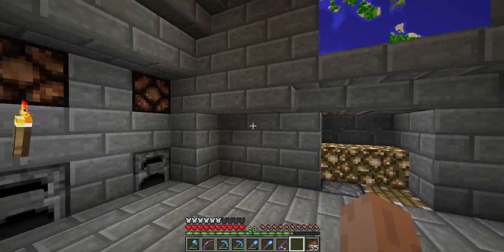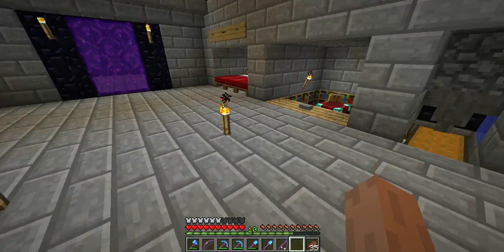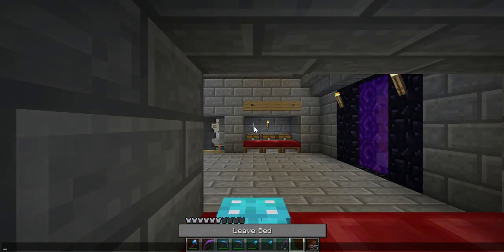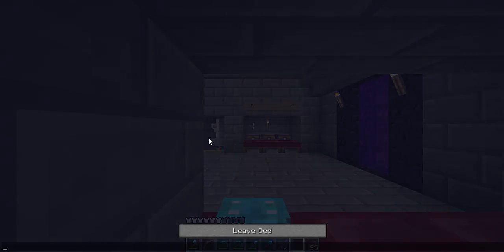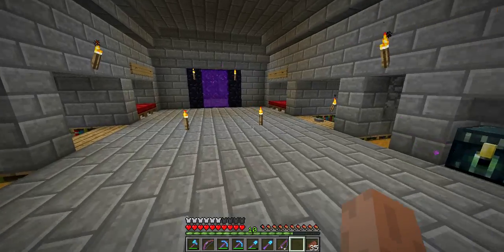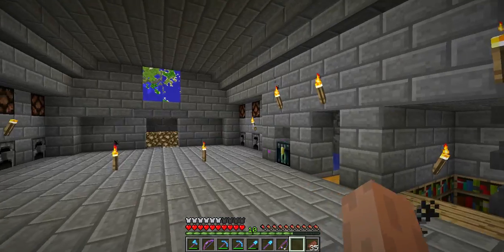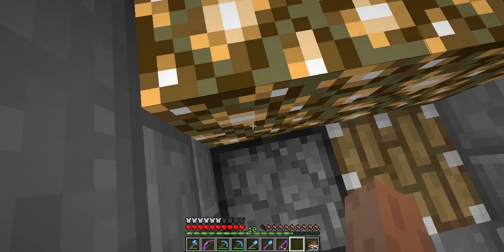And you can see things from above as well. Let's get back to the main floor. This is the main floor and we can actually go to the surface. Before that I need to make it day. I actually slept on Fakeman's bed. Okay that was a bad idea. We can actually now go up.